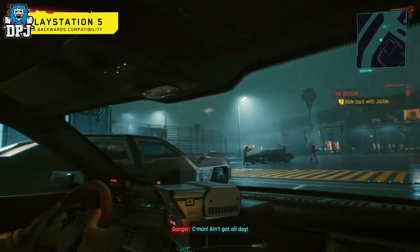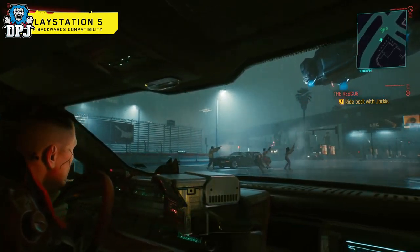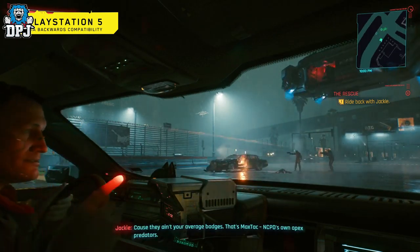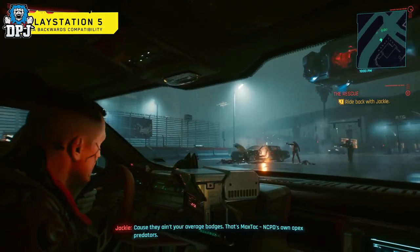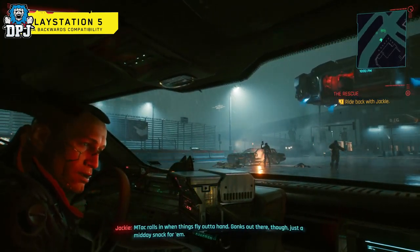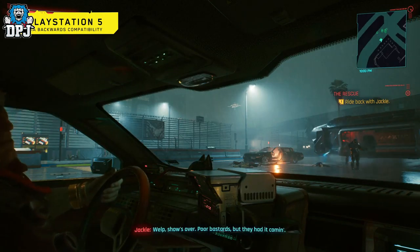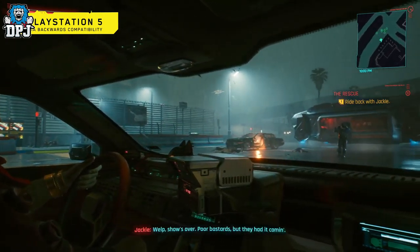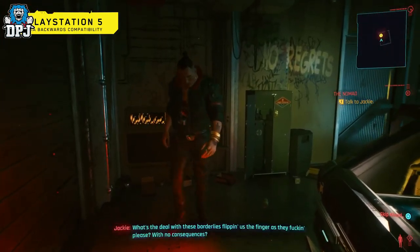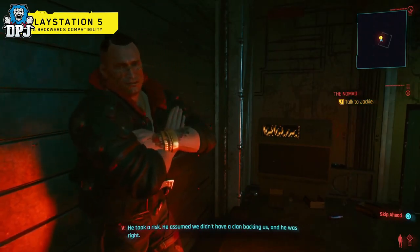Come on! Ain't done all day! Check it out, V — this shit's going down. Get there here! You look like your average bust. This ain't your average badges — that's MaxTac. NCPD's Apex Predators. MaxTac rolls in when things fly out of hand. Yonk's out there though — just a midday snack for him. Well, show's over. Poor bastards. Look, they had it coming. What's the deal with these borderlies flipping us the finger as they please with no consequences? He took a risk. He assumed we didn't have a clan backing us. And he was right.